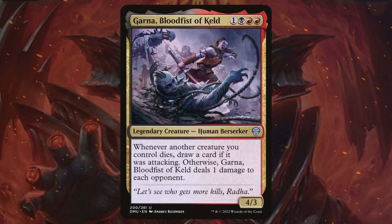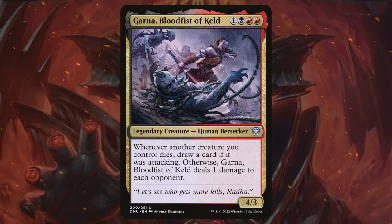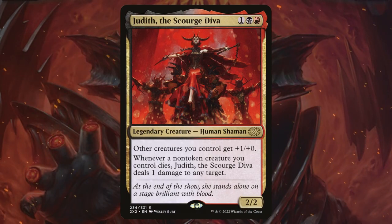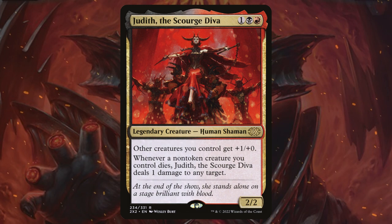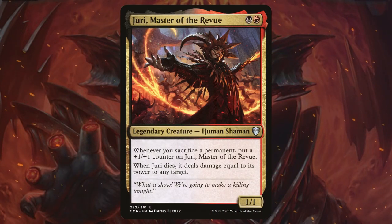Another fitting payoff for us is Garna, Blood Fist of Keld. Whenever another creature you control dies, draw a card if it is attacking; otherwise Garna is going to ping each opponent. Judith the Scourge Diva is going to pump our creatures by plus one plus zero, and also whenever a non-token creature we control dies, it's going to ping any target.